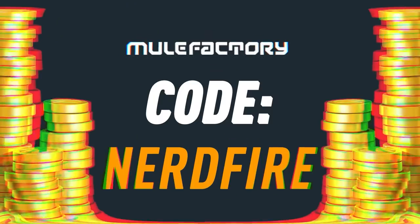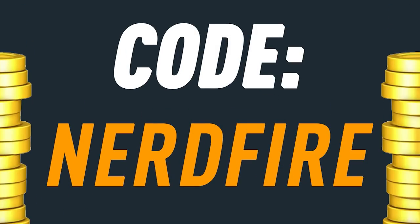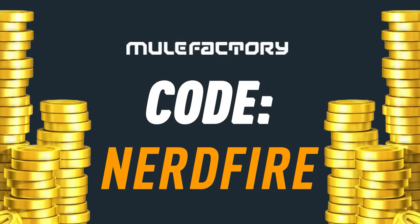Are you low on coins and the new season is just around the corner? Head over to mule factory dot com for the cheapest, most safe and reliable coins, and use the code nerdfire at the checkout for five percent off your order.